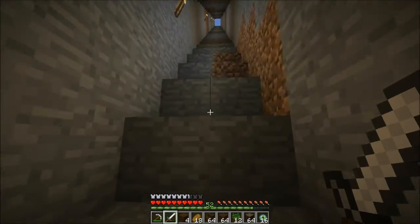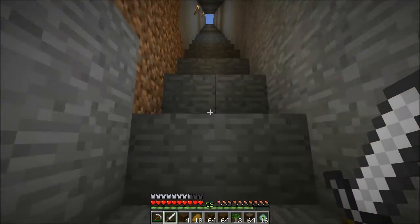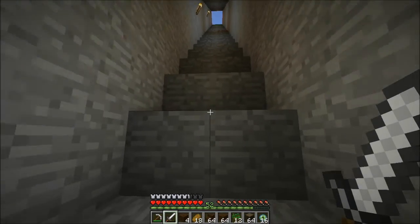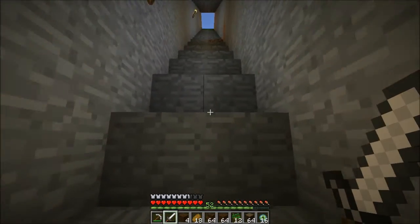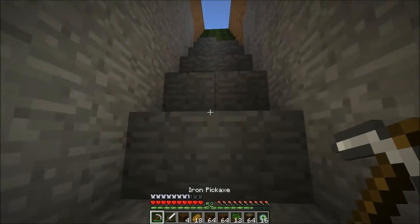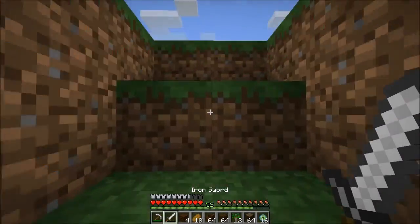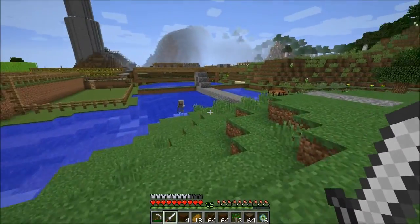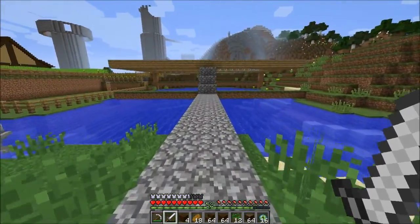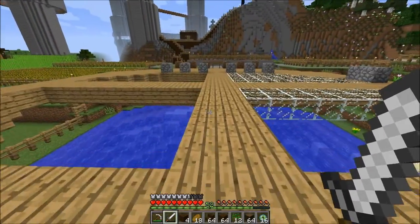Now that we have these, the next thing on the list is to build the automated lights. What I need for that is sticky pistons, redstone blocks, and lots and lots of lamps — a lot more than nine, so this is going to take a little longer than I imagined. I'm probably going to end up cutting this episode up into a few different parts. First of all, I'm going to head into the Nether and mine myself some glowstone.